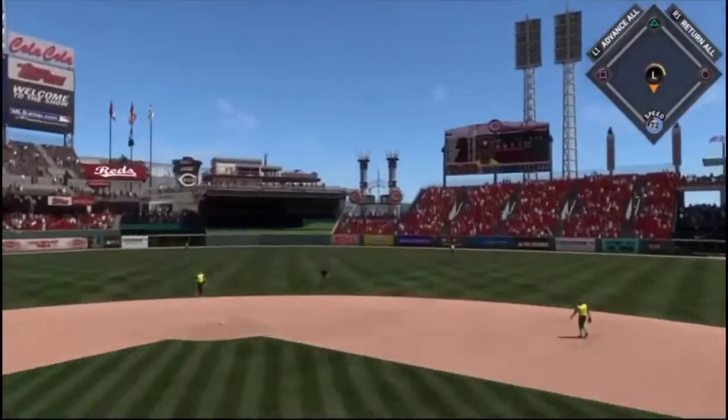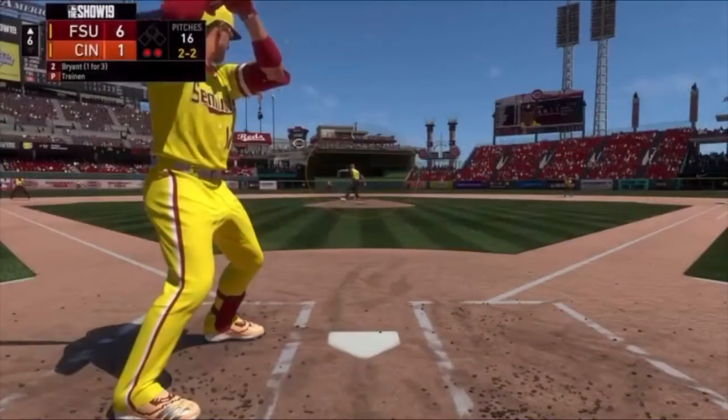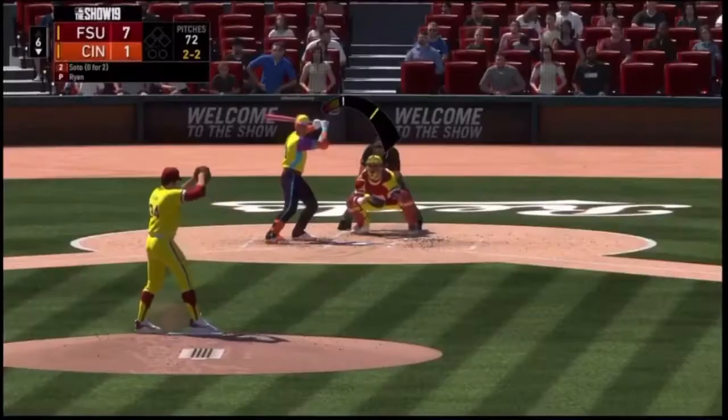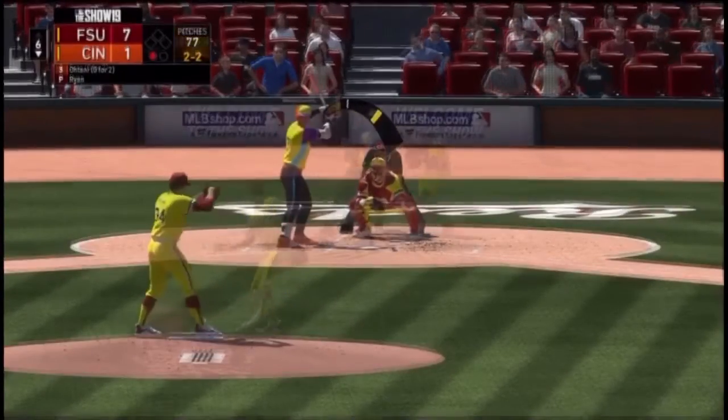Swing and there it goes. He got all of that ball. A 2-2. There's a swing and a drive hit well out to right field. Butani looks up — absolute grinder at the plate. You can pretty much count on him battling at the plate every chance. The 2-2.